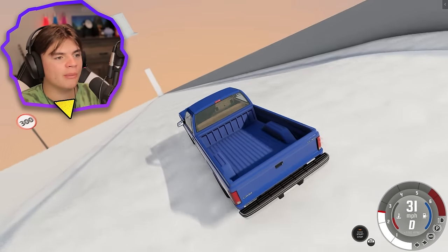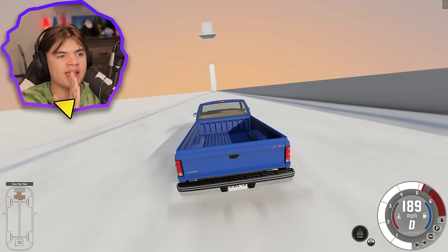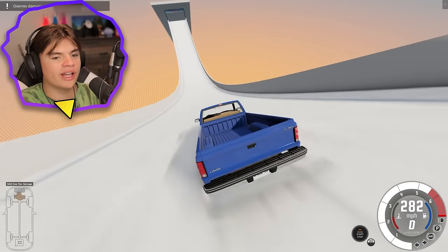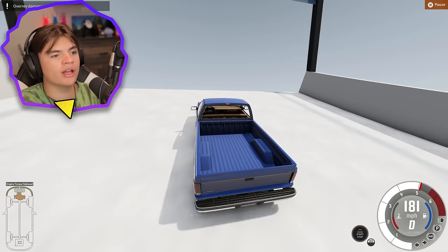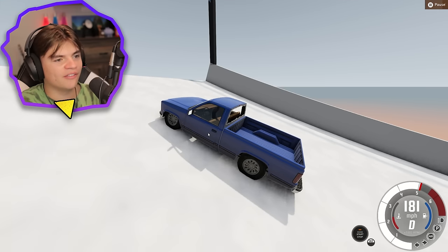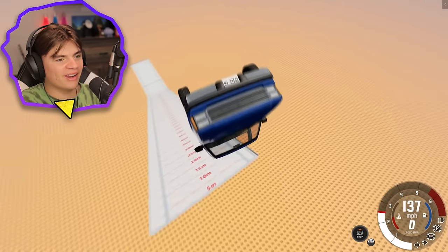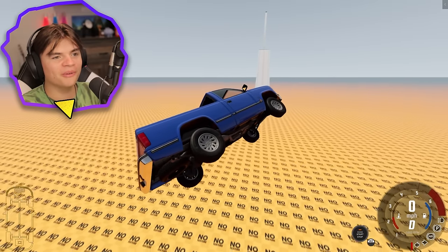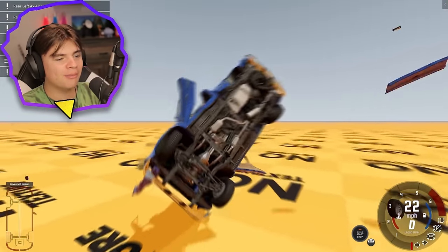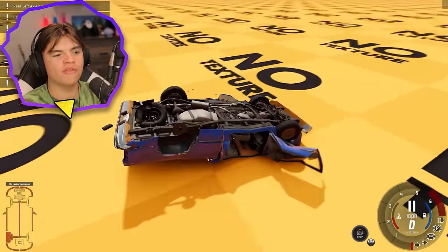We're in Jupiter gravity, going almost 300, then right as we go off the ramp I switch it to moon gravity. Let's see how far we fly. Super far — oh my gosh, look how far we went! We're not even close to the landing zone. We smash. It's crazy how the roof caves in just from that impact. The G-forces probably would have killed us on that one.